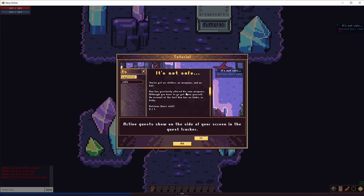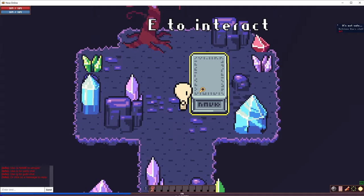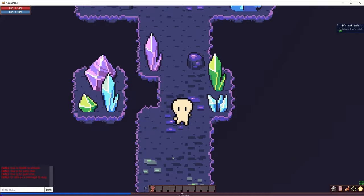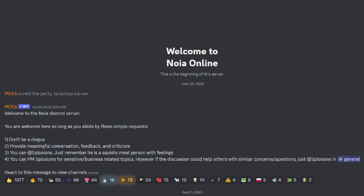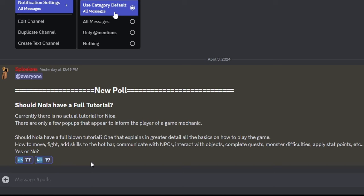One that explains in greater detail all the basics on how to play the game — how to move, fight, how to add skills to a hotbar, how to communicate with NPCs, interact with objects, complete quests, monster difficulties, applying stat points, you name it. So in the Noya Discord, there is a channel for me to put decisions like this up for a community vote. I am putting a poll up for you guys to decide: are the current info pop-ups enough, or does Noya need a proper tutorial to teach players how to play? Head over to the Noya Discord and cast your vote.